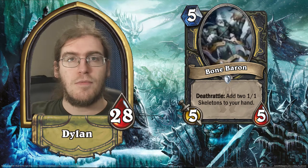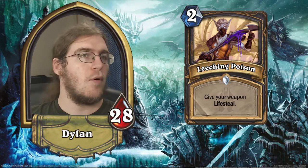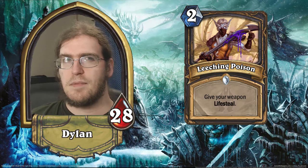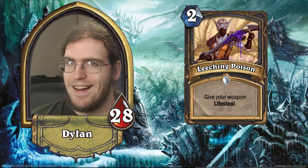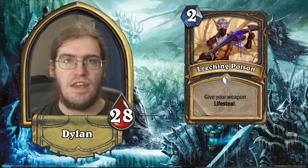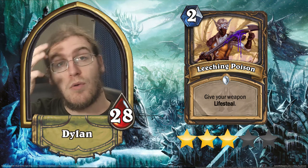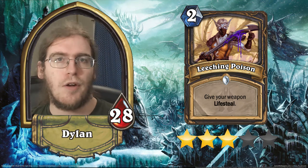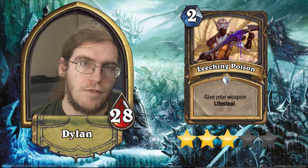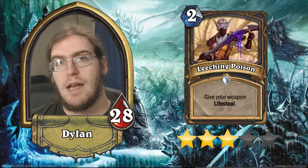Our second Rogue common is Leeching Poison. It's a 2-mana spell that gives your weapon lifesteal. On its surface it seems really weak — if you use it with your hero power, you're only getting 2 health. But if you use it with Deadly Poison and your hero power, you get 6 health for 2 mana. If you use it on an Assassin's Blade, you get 12 health for 2 mana. And with Deadly Poison on an Assassin's Blade, you get 20 health for 2 mana. It also has a really cool synergy with Doomerang, allowing you to get health while using your weapon as a removal tool without taking face damage. This is actually a 3-star card. It'll get played in some Rogue decks looking to play the long game — Death Knight-oriented or combo/control-oriented decks that are trying to get there.